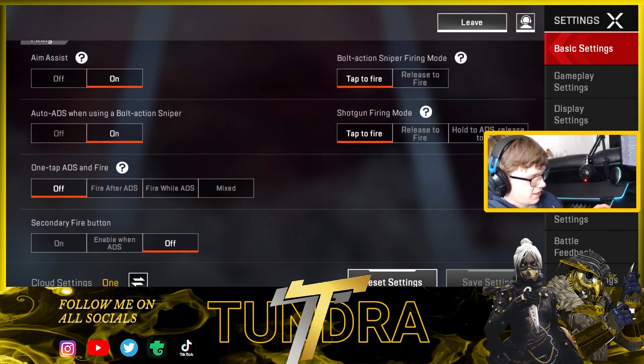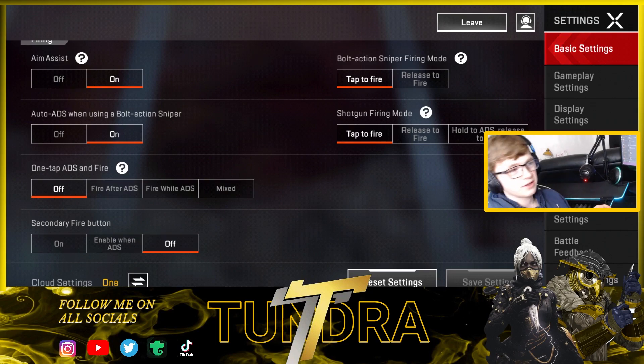Aim assist — you obviously have to play with that on right now because this broken aim assist is actually crazy. Playing without it, especially in high level games, really puts you at a disadvantage. For the bolt action sniper I've got tap to fire — I like to no-scope, I like to go for flashy moves so we keep that on. Auto ADS when using the bolt action sniper I've got on, but I never actually use it because I always use my aim button.